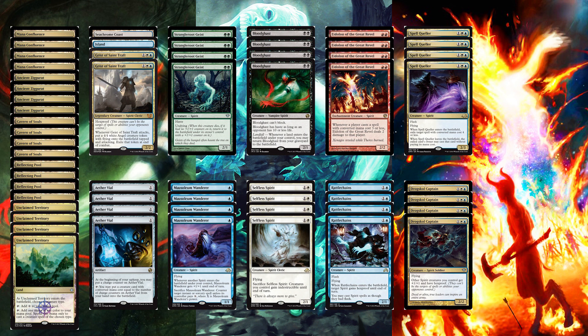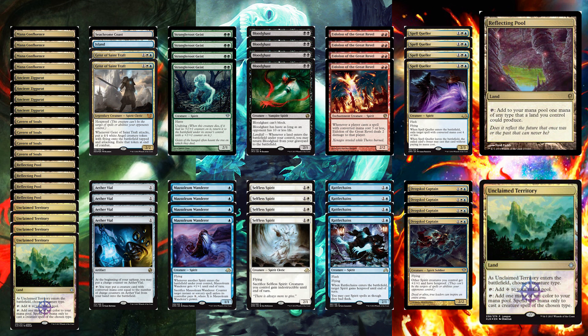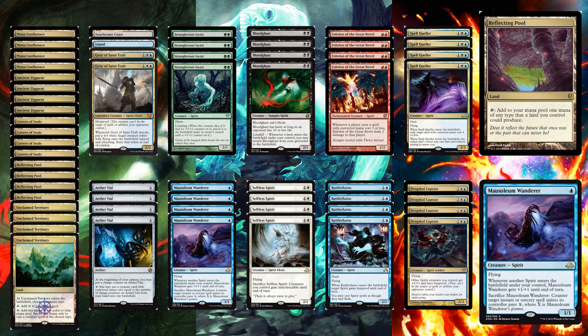Most viable spirits are in blue and white, so people could just make a blue-white spirit deck, and that's totally fine. While a handful of those spirits are quite good, it's hard to fill out an entire deck with just blue and white spirits. Having five colors really opens up your options, though most spirits in black, red, and green are simply unplayable — however, there is one really good spirit in each of those three colors.